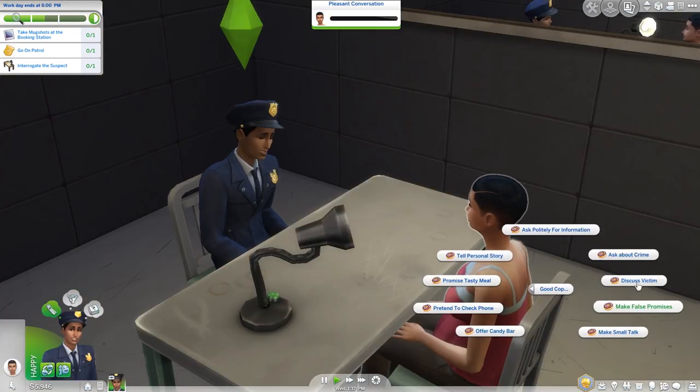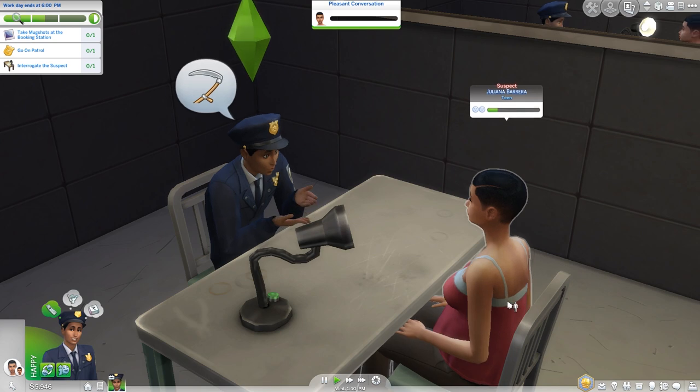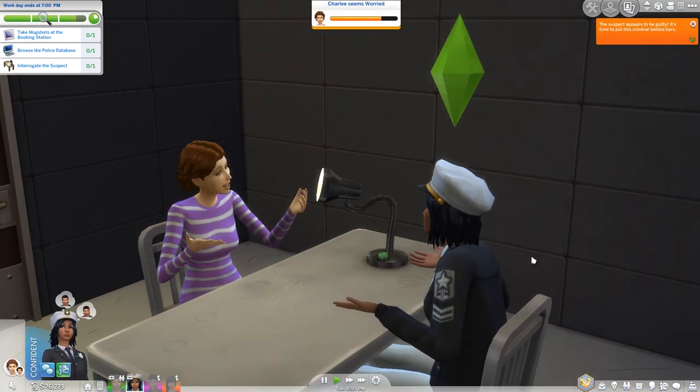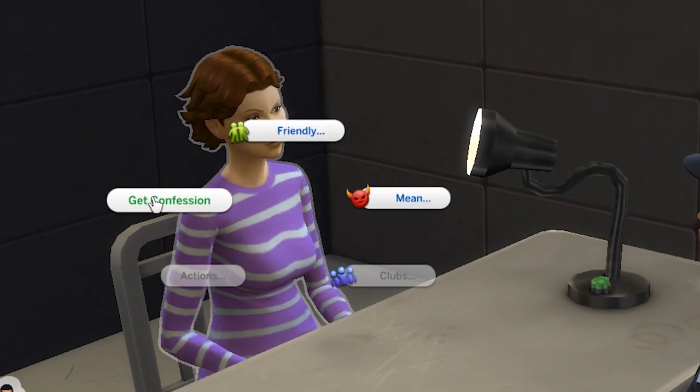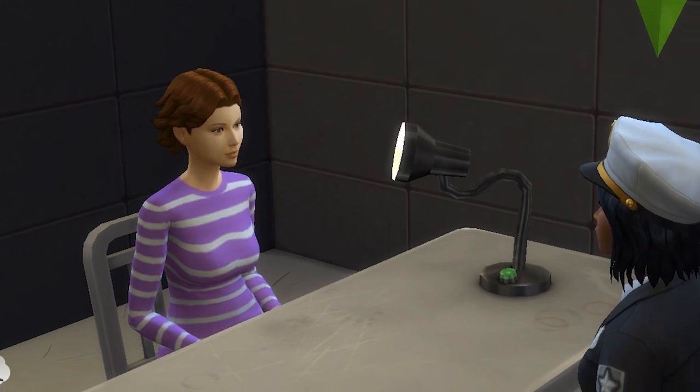I'm just kidding — you can be whatever cop you want to be, and I found almost all interactions will slowly bring the bar up. The bar will take a little while to fill, but it's relatively easy to do so. And once it's full, you can click on the criminal and select Get Confession. This will close the case and count towards a promotion task.